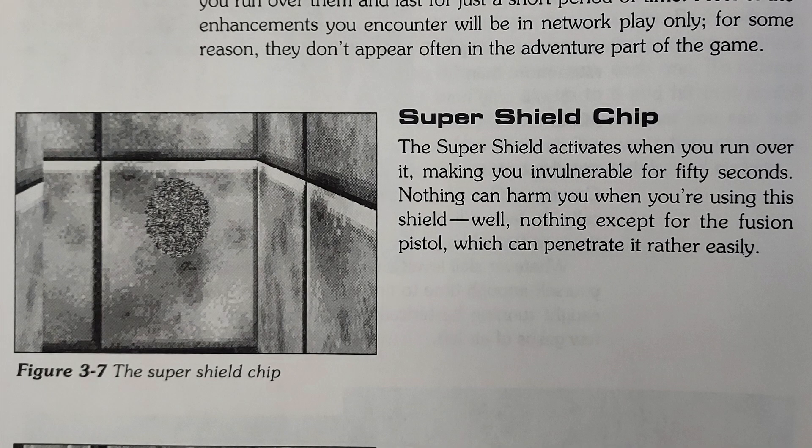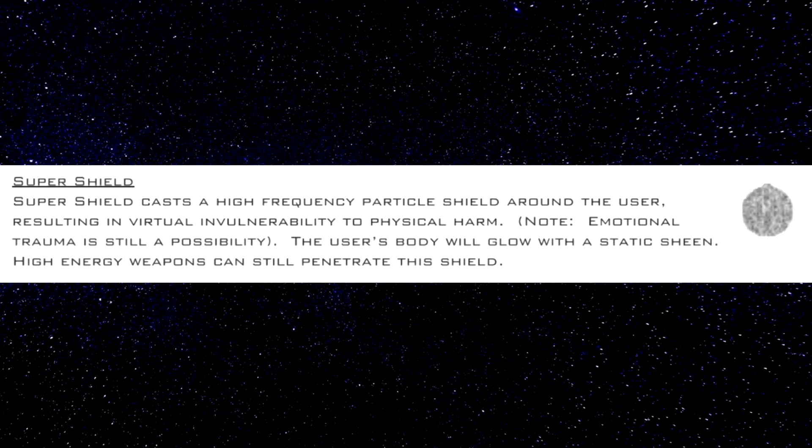The super shield activates when you run over it, making you invulnerable for 50 seconds. Nothing can harm you when you are using this shield — well, nothing except for the fusion pistol, which can penetrate it rather easily. Super shields cast a high-frequency particle shield around the user, resulting in virtual invulnerability to physical harm. Immersional trauma is still a possibility. The user's body will glow with a static sheen. High-energy weapons still penetrate this shield.